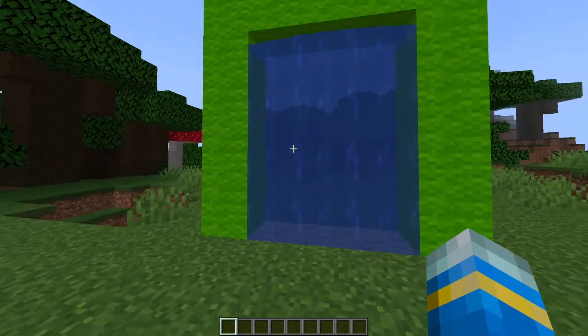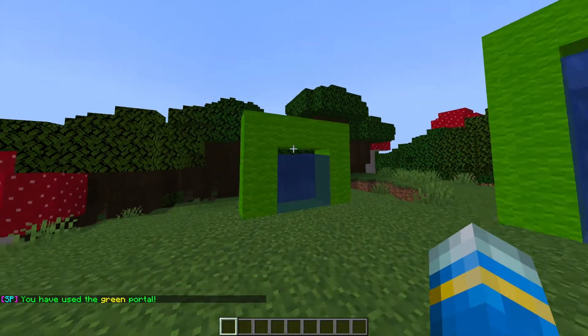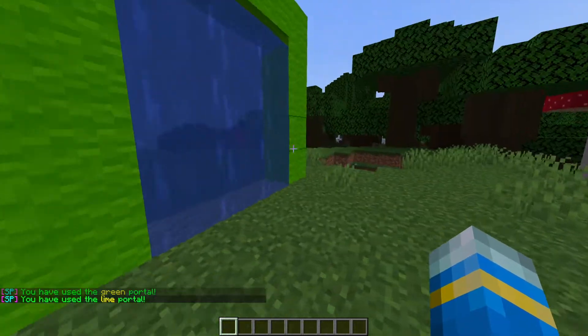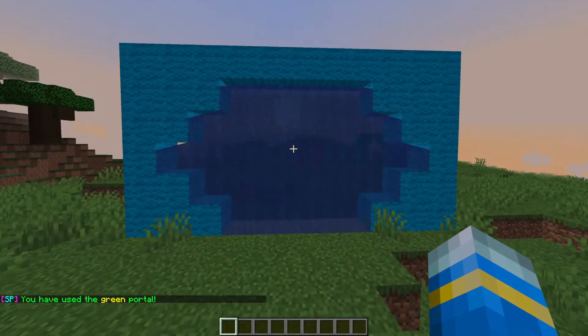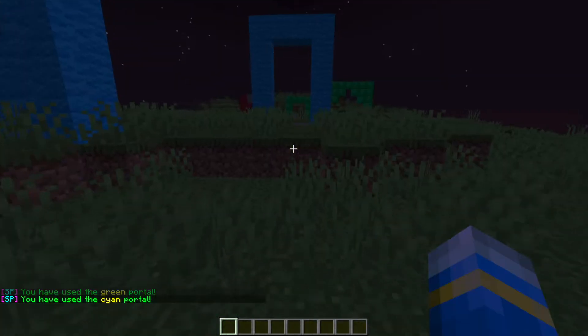If I were to go into either of the green portals, we will be teleported to this spot here. And if I go into the mini green portal, we're teleported to the same place — so it doesn't matter which direction you enter in, you'll be facing the same direction that you entered the portal when you arrive at the destination. Then we have a blue portal here, which is a cool shape.